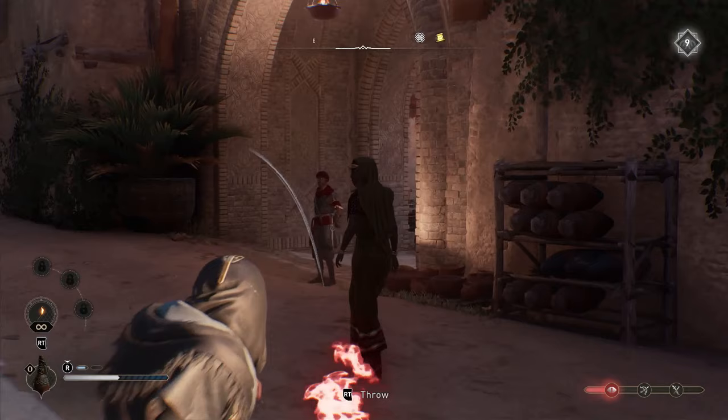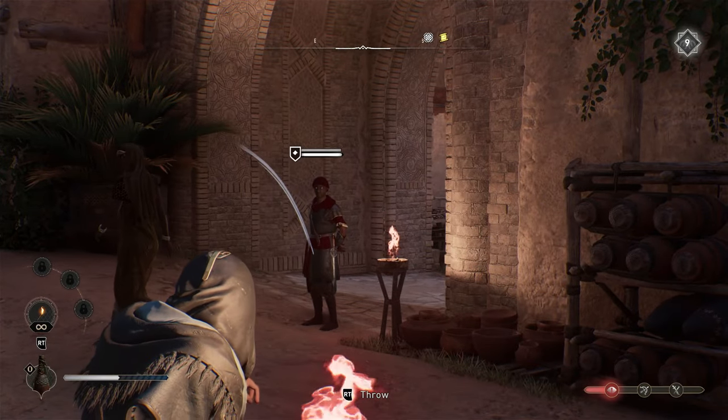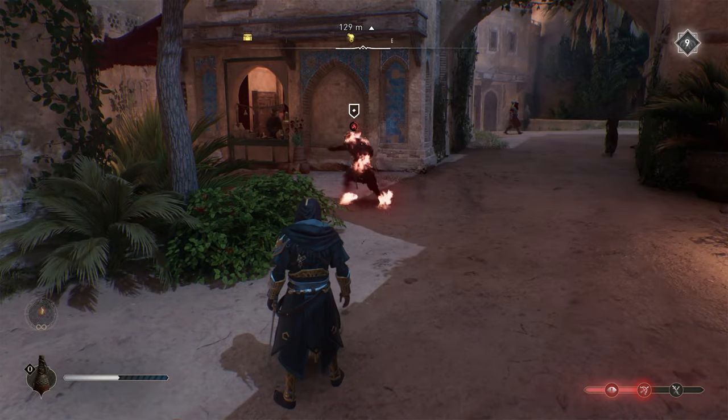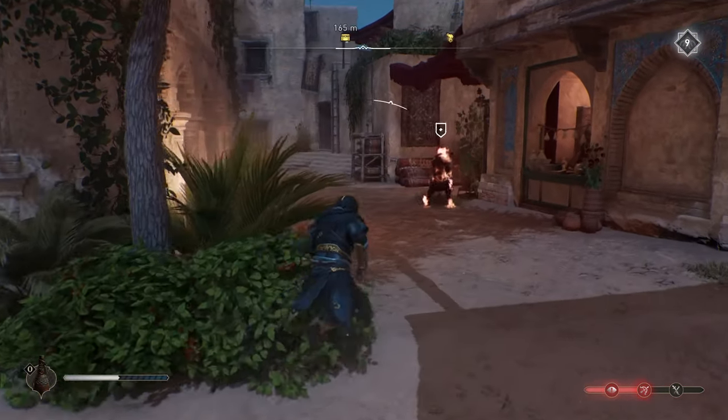The first secret feature is how you can set people on fire by throwing the torch at them. This will allow you to get an easy assassination on them, or just bypass them while they're distracted trying to put out the fire.